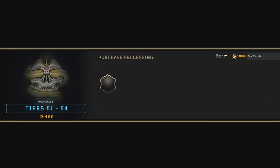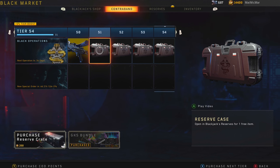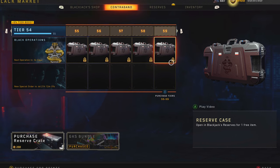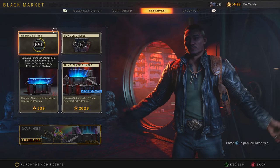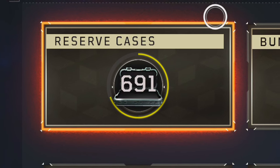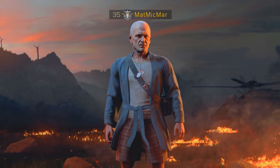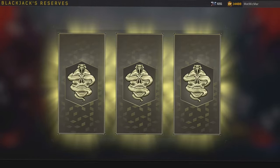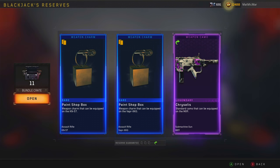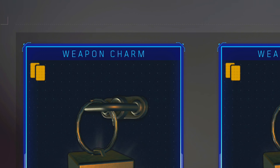Wait, why aren't you buying tiers? Did that work? You bought reserve cases - wait, are these cases now? I just accidentally bought reserves! I didn't even mean to, I got enough - God's sake. I guess I'm never gonna get good deals. I'm in Blackout now - hey, nice to see you, moving on. Snake eyes!